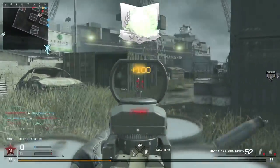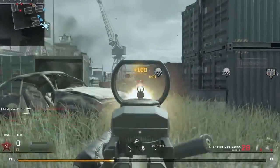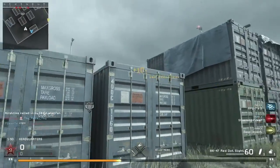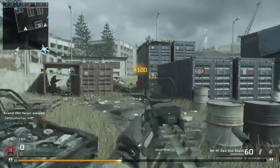Once you do unlock Create-A-Class, you do want to choose from a certain amount of guns. You're not going to have too much unlocked from the start, but you are going to want to stick with these couple of guns once you do progress a little bit. You're going to want to be using the AK-47, the MP5, and the M16. Those are all some of the best weapons you can basically use.